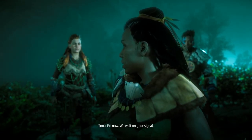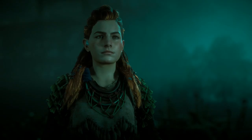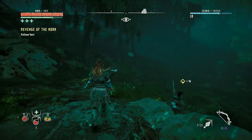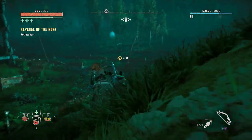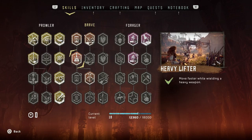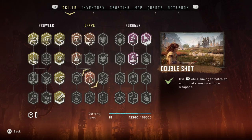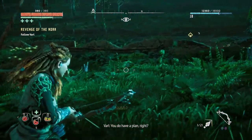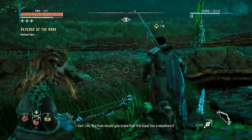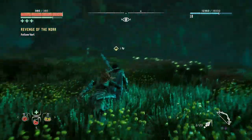'Go now — we wait on your signal.' Varl, wait up — we want to take a look at our skill that we just unlocked here. Use R1 while aiming to notch an additional arrow on all bow weapons. I feel like it didn't do that. 'You do have a plan, right?' 'You followed me this far.' So it's not while you're aiming — that's while you're not aiming.